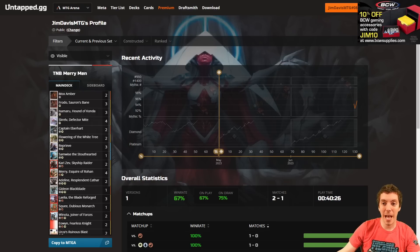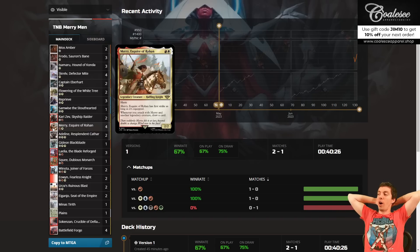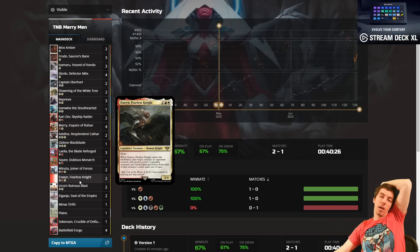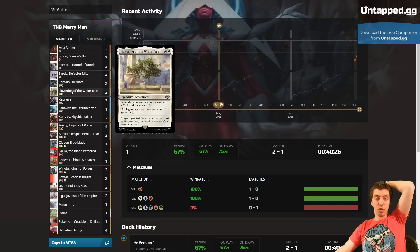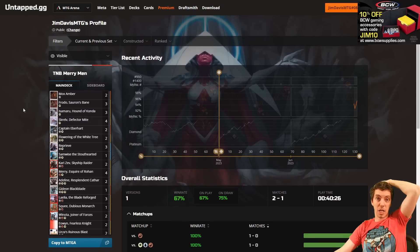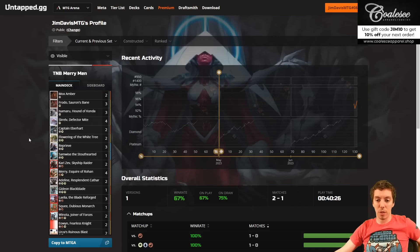Check out the stats over here on untapped.gg - went two and one. I think Merry Esquire of Rohan is sneakily one of the best cards in the entire set. I can't wait to try it in Modern with Ragavan and Kithian, where it can also facilitate Furies and Solitudes by giving you more cards. Eowyn is probably more of a Cyborg card. Lelia is really good. The tree is fine at one or two copies - mega diminishing returns beyond that. That was sweet - Merry Legends deck four of five. Like, comment, subscribe!